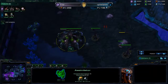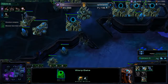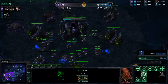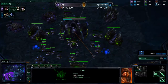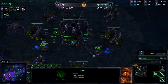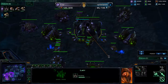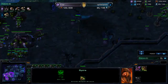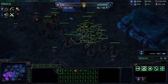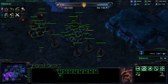His home base mineral fields are depleted. I'm getting my hive now. He's getting immortals, which are really good against roaches — I really mean really good. So I'm getting some corruptors because I'm going to get a greater spire, which I really like in late game.